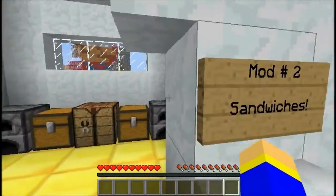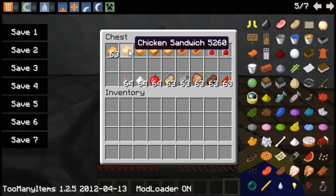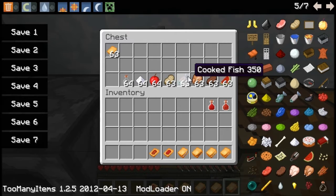Back onto this mod — this is the Sandwiches mod, and it adds, as you may have guessed, some sandwiches to the game. It adds chicken, pork, beef, fish, apple, and melon jam. We need melon jam to make the melon jam sandwiches and apple jam to make the apple jam sandwiches.